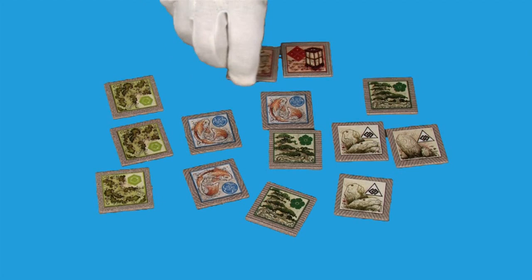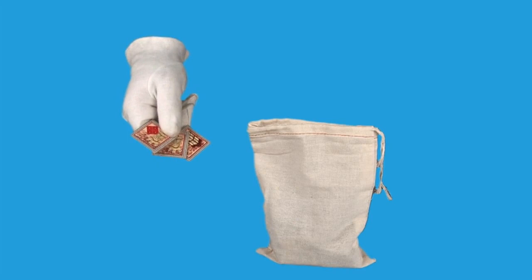To set up, sort through the tiles and separate out all of the red lantern tiles. Place all of the remaining tiles in the cloth bag and mix them up a little bit for good measure. Return 12 of the lantern tiles to the box — you won't need them for the basic game. Place one of the remaining lantern tiles in the middle of the table; this will be the first tile of our garden. Mix the last three lantern tiles into the bag with the others.